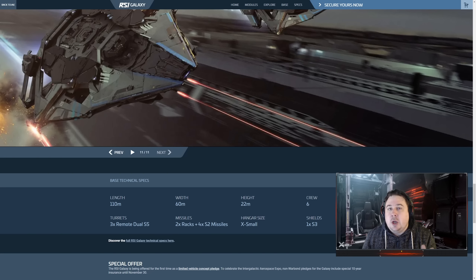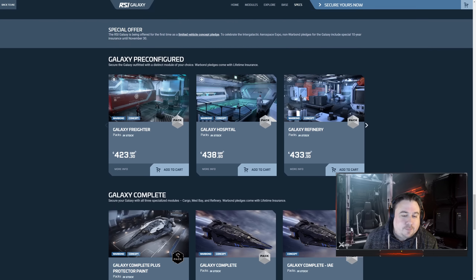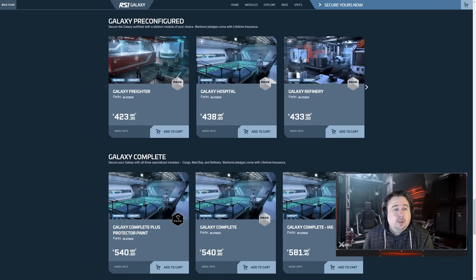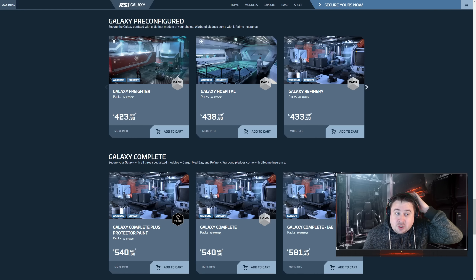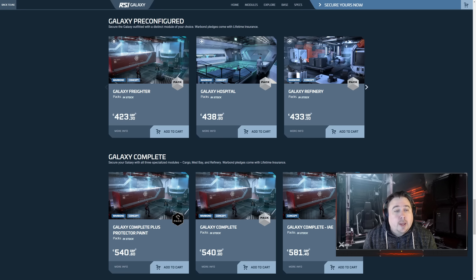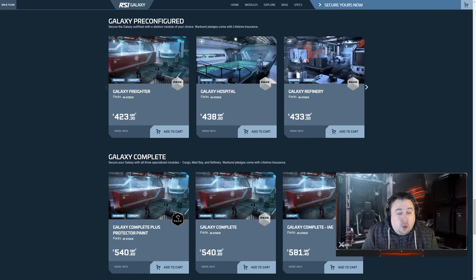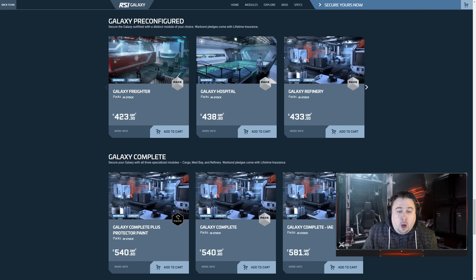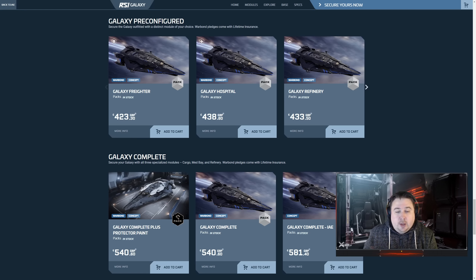Down to price — I don't normally do price, so this isn't a buyer's guide. I'm going to give my thoughts on where this ship sits, and that's up to you guys as to where this fits in your fleet. I guessed $425 on InfoRunners a couple weeks back. So for the cargo variant, I was a whole £1.70 off. They're doing it both ways — you can buy what feels like a variant, or you can buy your whole set of modules to go with the one ship. The Galaxy Complete IAE is obviously for people with store credit.